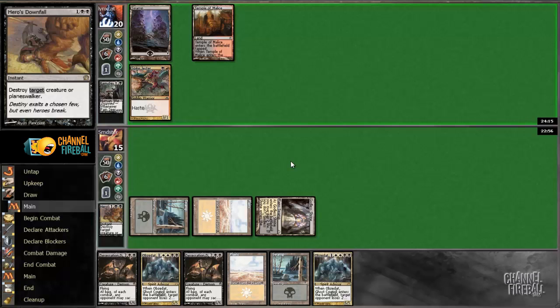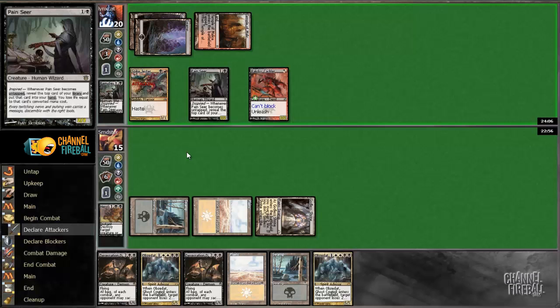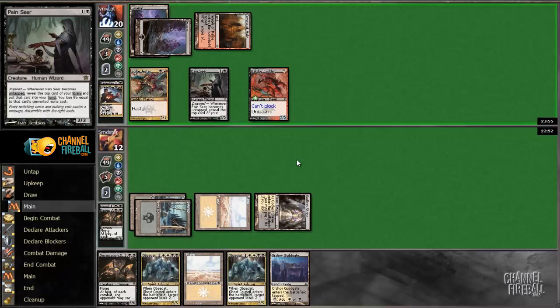So he doesn't draw any lands — hopefully. That's annoying, but whatcha gonna do? Play some dudes, we go to 12. Hopefully he doesn't have a removal spell for this Desecration Demon, and it just brick walls him. If he kills it, we're in bad shape.